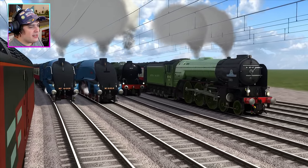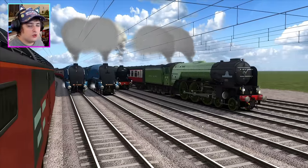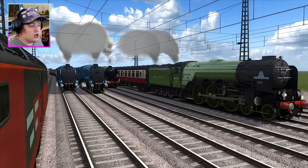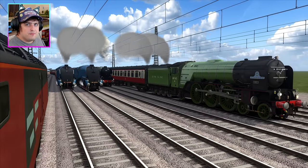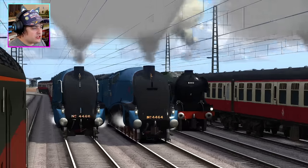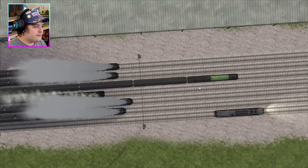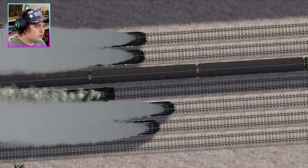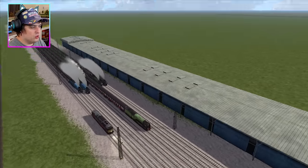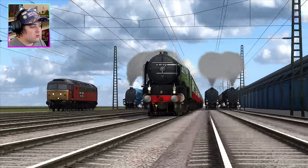I think Tornado has got a slight little lead out of all of them at the moment, but the A4s might catch up — we don't know. Bear in mind they are pulling 10 Mark 1 coaches, so adding a bit of weight might make a difference. Tornado has got a good lead. Bittern, I think, is in second place. It is quite close between Union of South Africa and Mallard. But Flying Scotsman is in last place — that's not very good at all. We've just got to wait until they pick up some speed because the results might change.